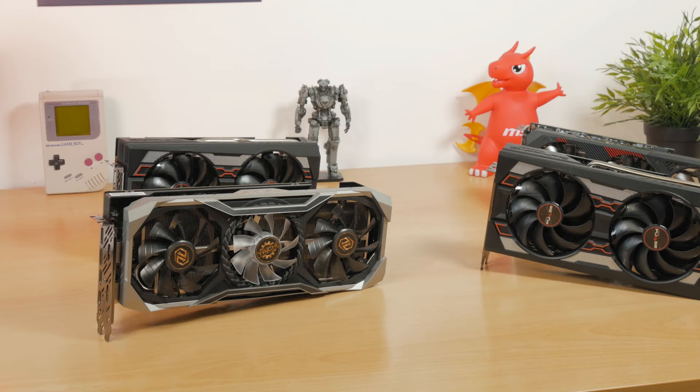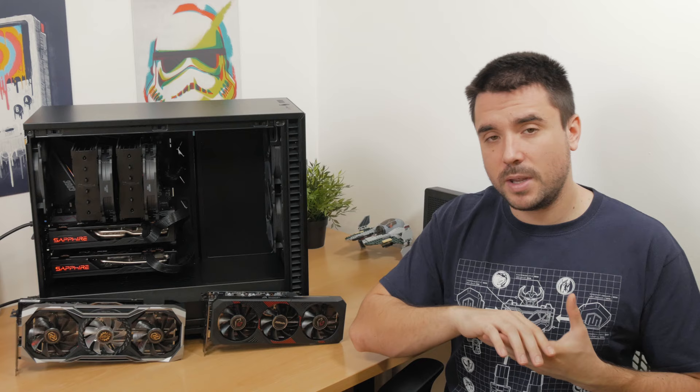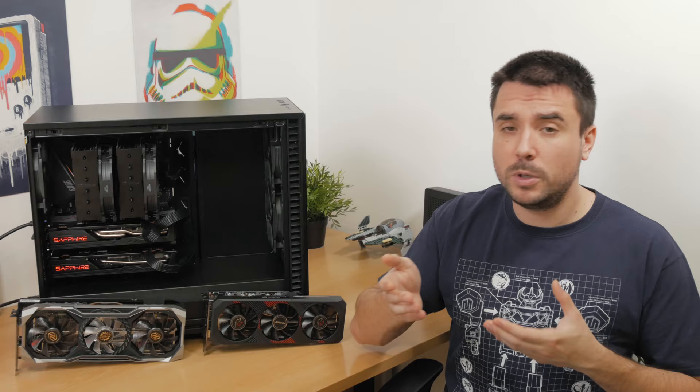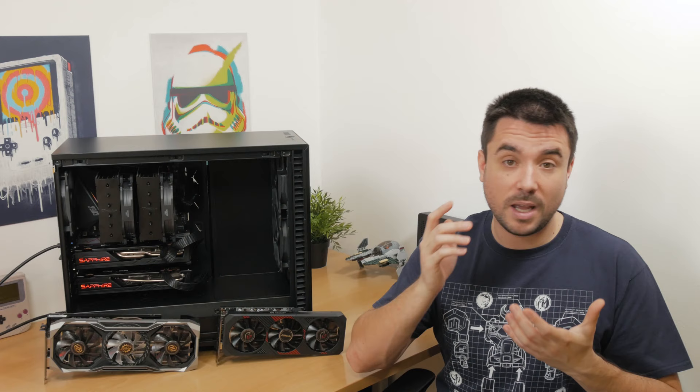Before I continue, if you're interested in checking out individually any of the cards featured in these tests, I'll put a link in the top right corner of this video. Since I had a couple of RX 5600 XT and RX 5700 XT cards, I've decided to give it a go and see what kind of performance you get when you set them up in a multi-GPU configuration. The setup is really straightforward — install the drivers and then soft-enable the MGPU option in AMD's Adrenaline software, and that's pretty much it. So let's finally dive into the results.